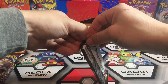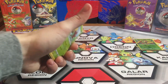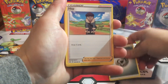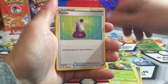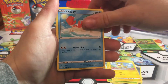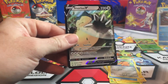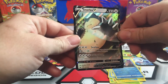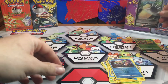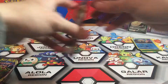Alright, let's get into the next one. Okay, there's your code — we got a white code. We got a metal energy, a Hop, Dottler, a Potion, Gossifleur, Silicobra, Yamper, Krabby, Grapploct, a Reverse Rare Inteleon, and for the rare — oh, I see something — a Snorlax V! I believe we've pulled this one already, but it's still a V. I'll put it in a sleeve and set it back here.